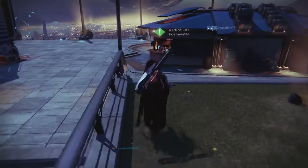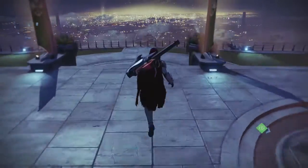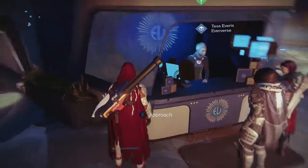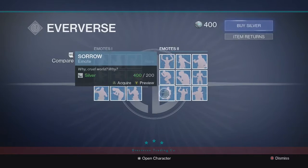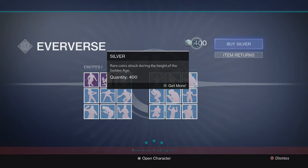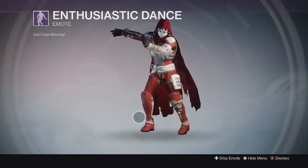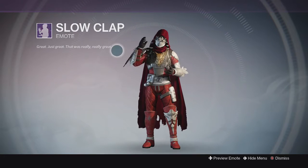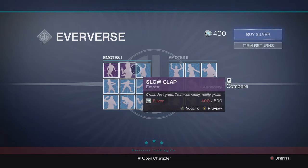Get ready for Trials as well, which is another competitive game mode where power level matters. Next up, Tess is back. She has a new logo in the background and her desk and everything looks redesigned and refurbished. This is the first time I'm opening it up — I didn't buy any silver yet, but I'm assuming you get 400 automatically right when this patch goes live. We got 18 new emotes, including the Enthusiastic Dance — who doesn't want the Carlton — and the Slow Clap, which is also 500 silver. These two seem like the ones I wanted the most.